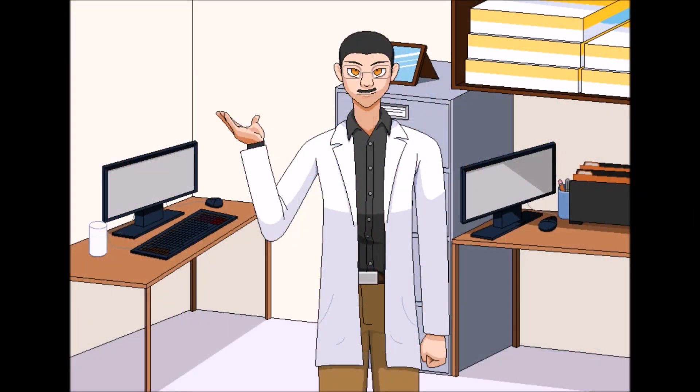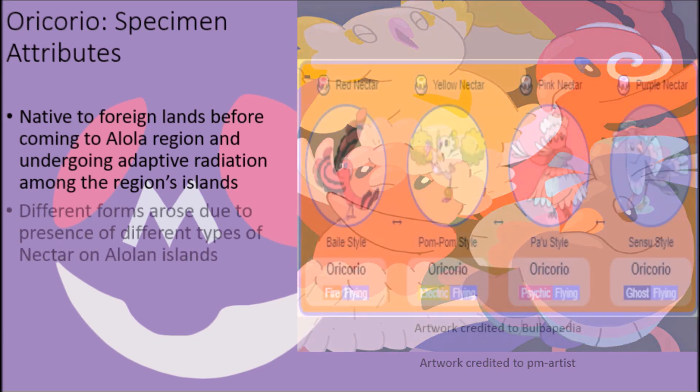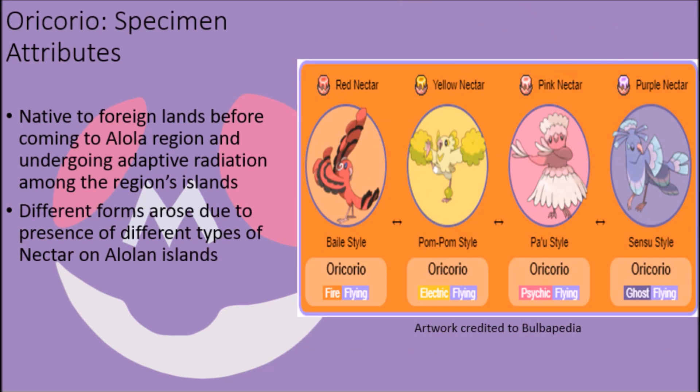Oricorio are unique among bird Pokémon not only for their relative isolation within the Alola region, but more importantly because of the unique variety of forms that they take within the region. It is believed that these birds once originated elsewhere in unknown parts before arriving in the Alola region, and from there they underwent a process of adaptive radiation in response to the different types of food found on the region's four islands. In particular, it is believed that these creatures began to diversify due to the presence of special nectars from specific species of flowers that they regularly dine on, in addition to various nuts and fruits.